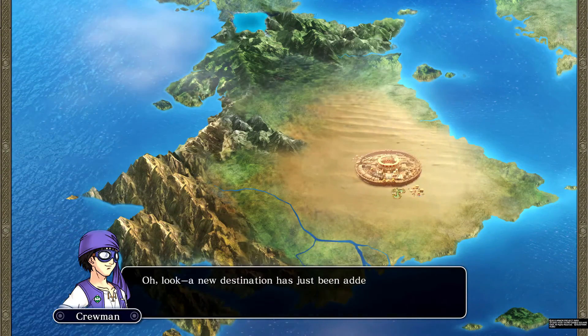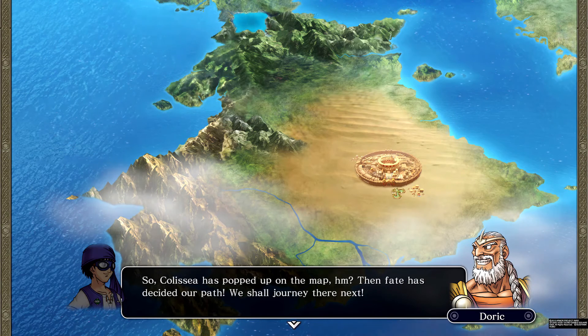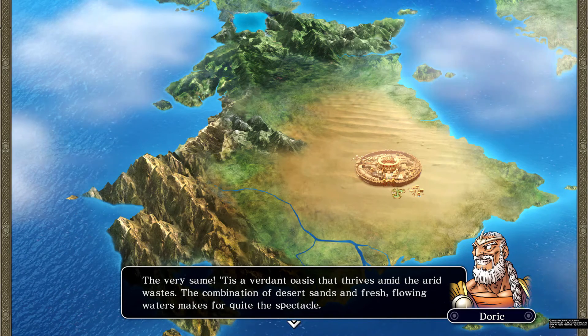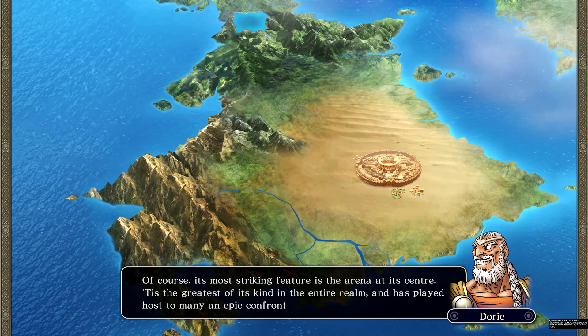A new destination has been added. Whenever you discover a new place for the stone cloud to travel to, it'll appear on the world map. Colicia has popped up — the city at the heart of the desert, a verdant oasis that thrives amid the arid wastes, where desert sands and fresh flowing waters make for quite the spectacle.